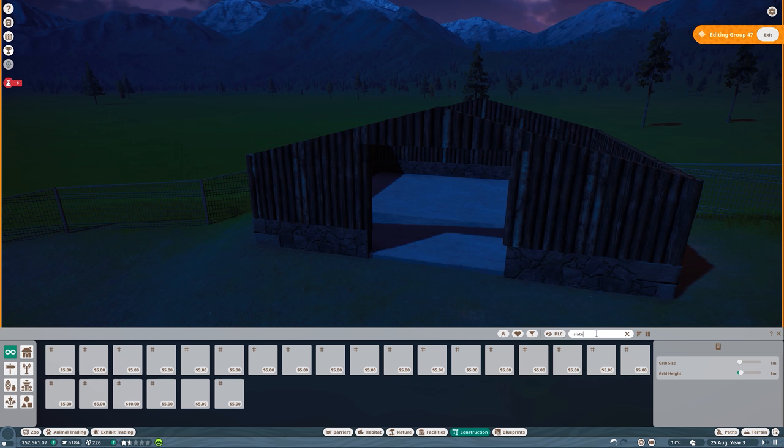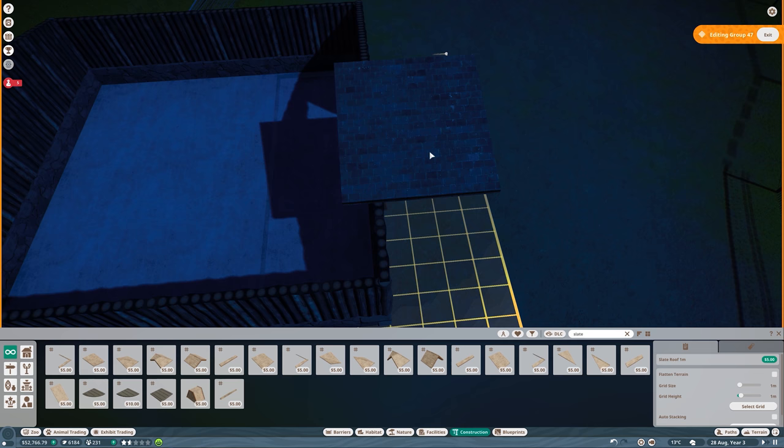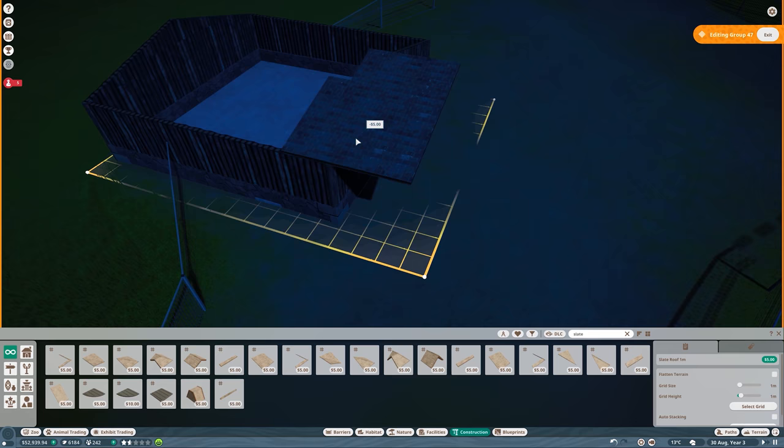Let me add the slate roof — it's my favorite roof to use. Maybe I'll do it like this and add some little circular details to it.